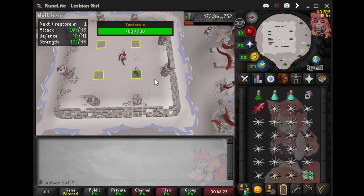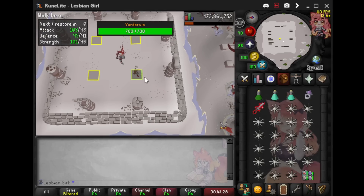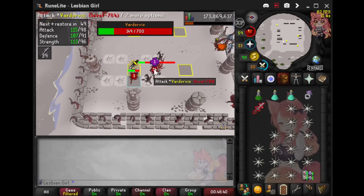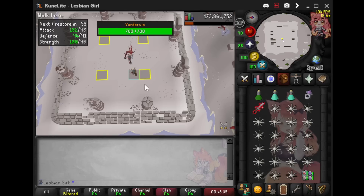Another mechanic the boss will randomly do is dash through you and leave phantom muspa-like spikes on the ground. You'll see the ground rumbling and you just need to move out of the way — just one click will do.